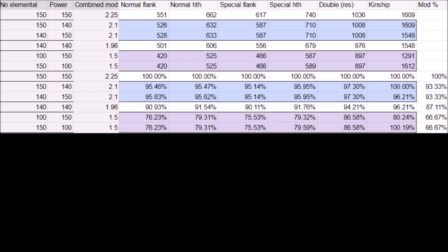Even if the damage lost by missing bingos is a lot less than the game tells you, it is still a good chunk of damage — downgrading to just 140% on both means 9% of lost damage. So you should reduce the amount of lost bingos as much as possible and replace them with buffs like Pump Up to make up for the lost passive damage.